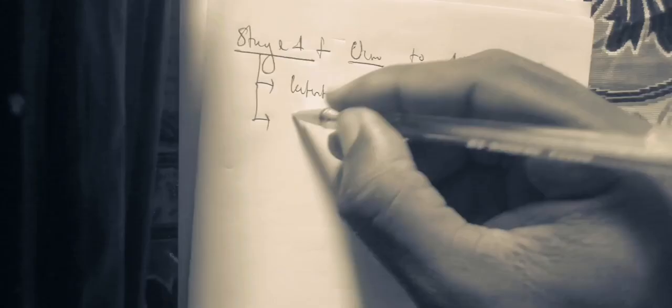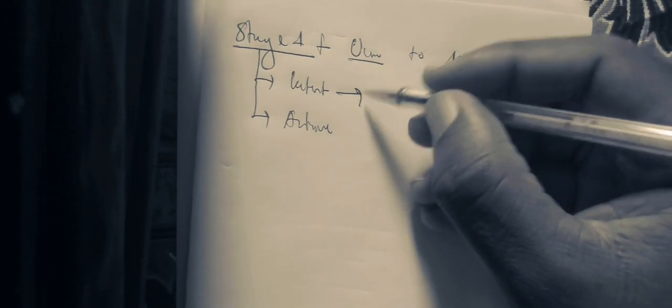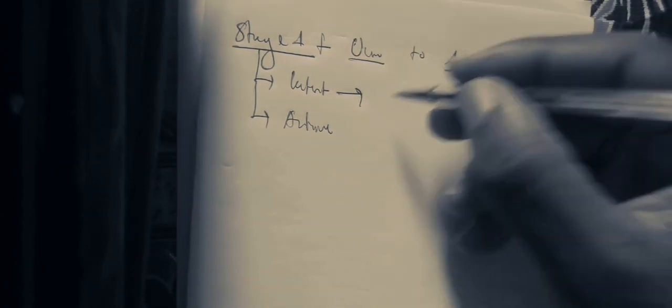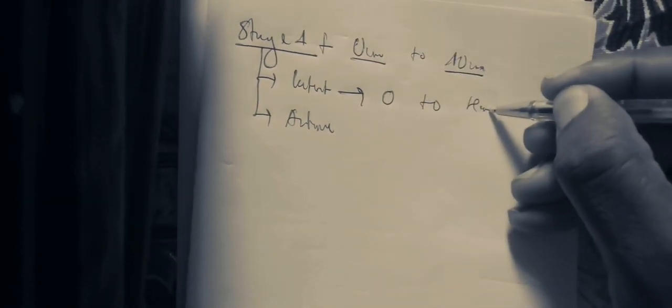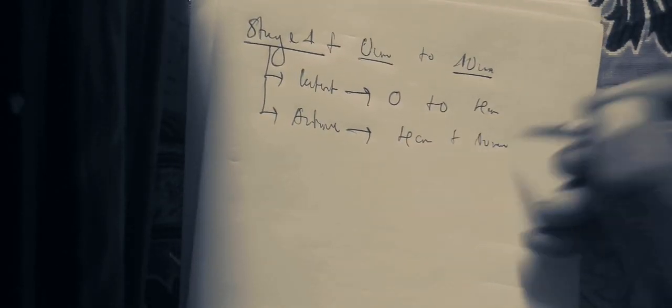In Stage 1, you need to evaluate that. Stage 1 is divided into the latent phase and the active phase. In the latent phase, we are going to have the latent phase from 0 to 4 cm dilatation, while the active phase goes from 4 cm to 10 cm dilatation.